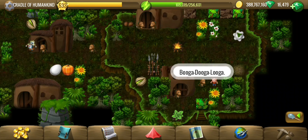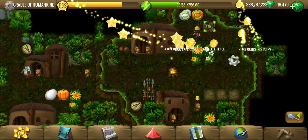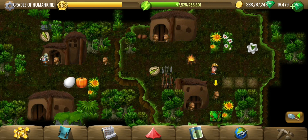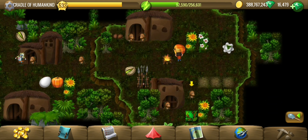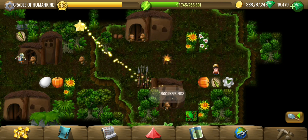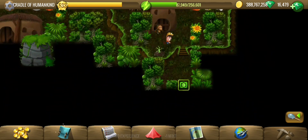This one wants 'buga dooga looga' — what? So this one does not want 'uga'. First is 'buga', which means pumpkin. He wants pumpkin and does not want an egg. Pumpkin is first; the other two positions we are not sure about, so we have to figure that out. I'm just going to try a random combination to see if it works — and that actually works! That was interesting to figure out.